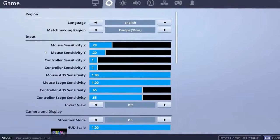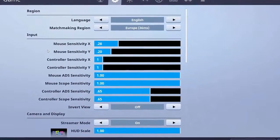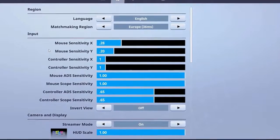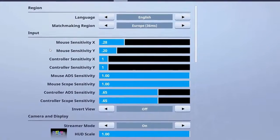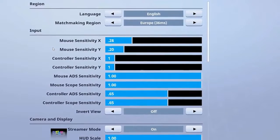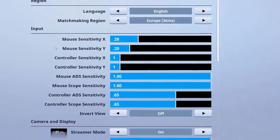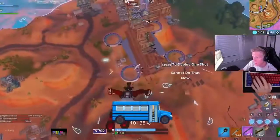Now onto the in-game settings. If you didn't know, your in-game sensitivity works in conjunction with your DPI. For instance, if you double your DPI in your mouse settings but don't touch any in-game settings, your crosshair movement will still become twice as sensitive. That's why it's important to always keep both figures in mind when talking about sensitivity.